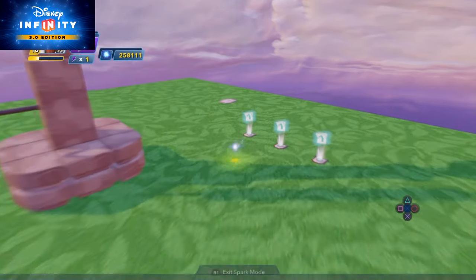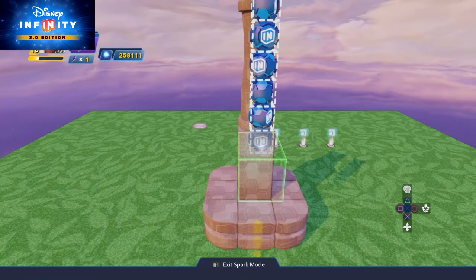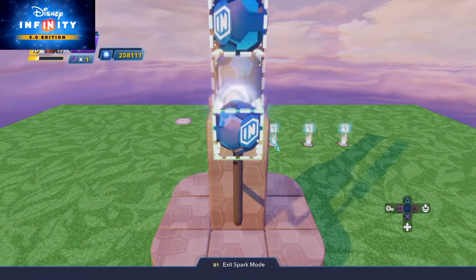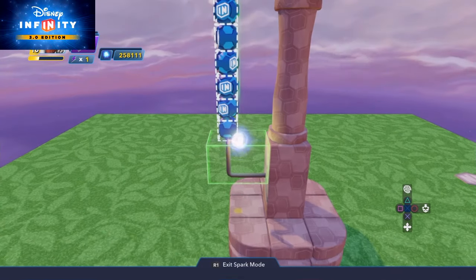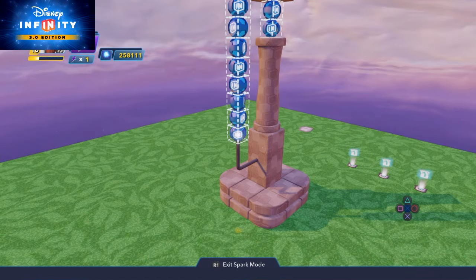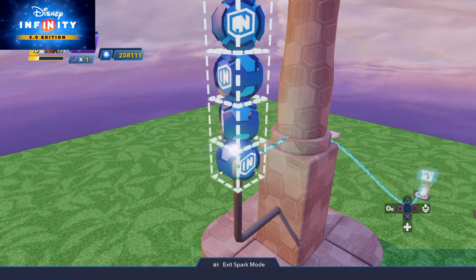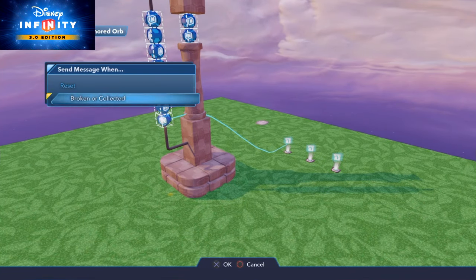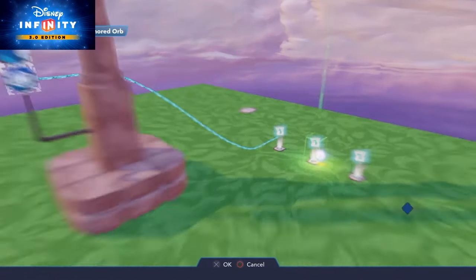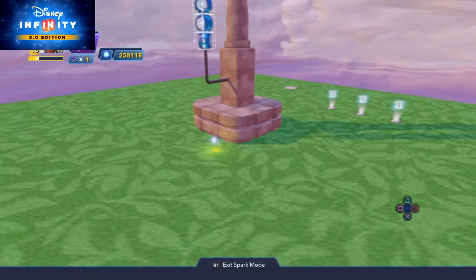Go to your first orb at the bottom, press your square button, and do a new connection string. Make sure you choose 'broken or collected' — not reset. Point to the first counter and do 'increment by one.' Then using the same orb, do the same thing again: broken or collected, choose counter number two, increment by one. Then do the same for counter number three.